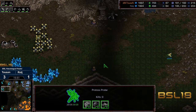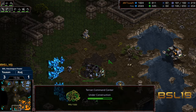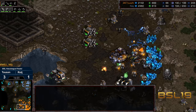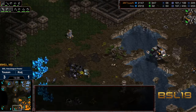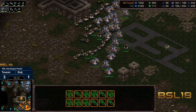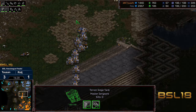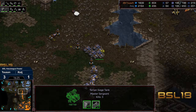It looks like Raj was able to open up some bases bottom left, the six o'clock base getting grabbed. There's going to be a little bit of disruption — maybe a cancelled command center. We do have a psi storm drop. It managed to pick off a lot of SCVs, so Raj is doing something there, but he's doing nothing about this main army. Honestly, cancelling the command center is fine here for Tucson because I don't think Raj is going to be able to stop this army.